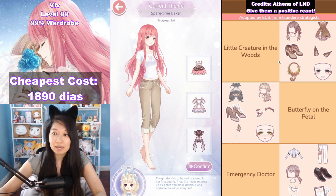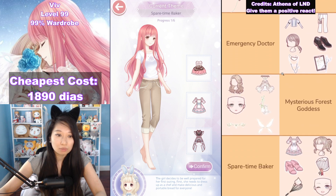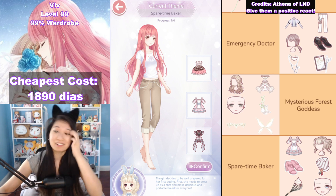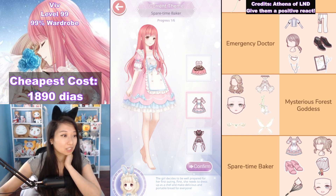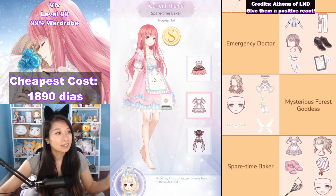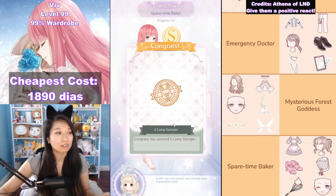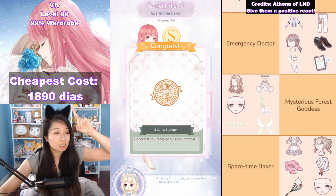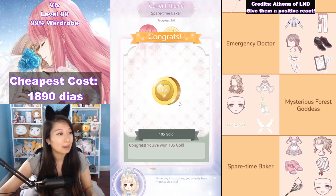Spare Time Baker. Let's scroll down to wherever Spare Time Baker is. So copying homework — first up it's going to be the dress. Let's select the dress right here. Boom, there is the S. You want to get the S in every single stage to get maximum event currencies and reach the cheapest cost, which is 1890 diamonds.